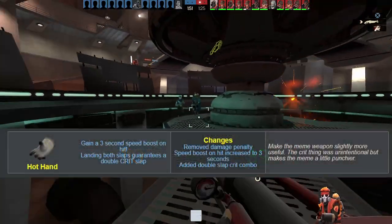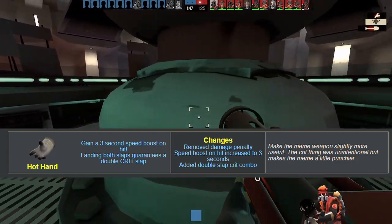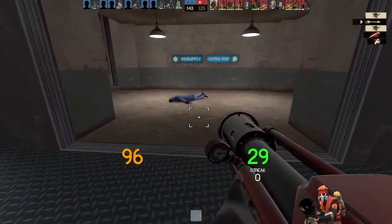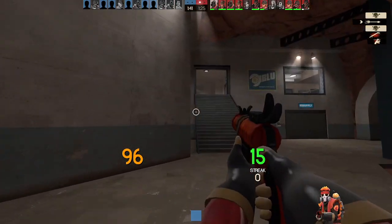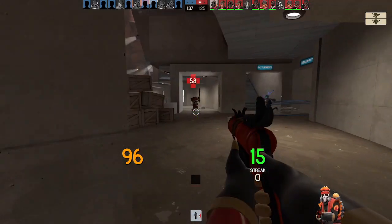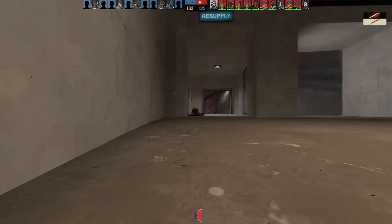Before we head out, the Hot Hand seems like an interesting weapon to pair with other flamethrowers, as its damage penalty is removed. Both slaps connecting give you a crit, and the speed boost goes from 1 second to 3. I tried this with the Dragon's Fury and it honestly seems like it'd be a good way to make use of it, being an invasive speedy Pyro to get more hits on your opponents. I recommend trying it out.